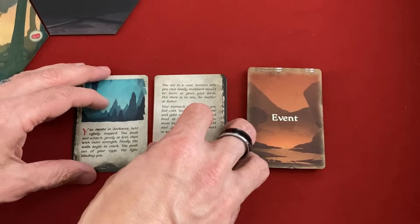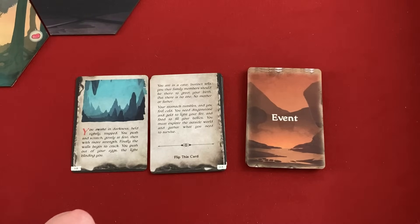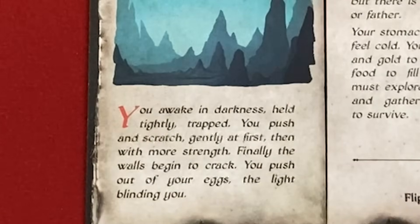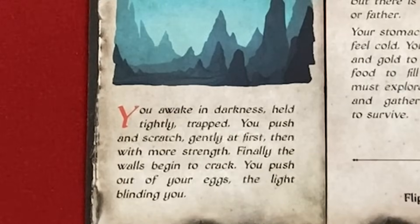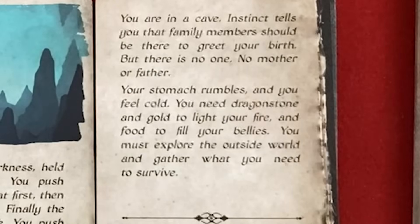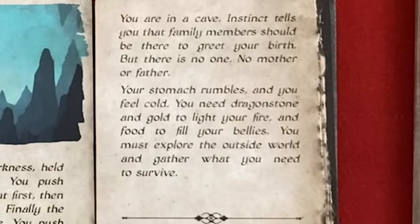Let's hear the narrative for chapter one. You awaken — darkness, held tightly, trapped. You push and scratch gently at first, then with more strength. Finally the walls begin to crack. You push out of your egg, the light blinding you. You're in a cave. Instinct tells you that family members should be there to greet your birth, but there is no one — no mother or father. Your stomach rumbles and you feel cold. You need dragonstone and gold to light your fire, and food to fill your bellies. You must explore the outside world and gather what you need to survive.